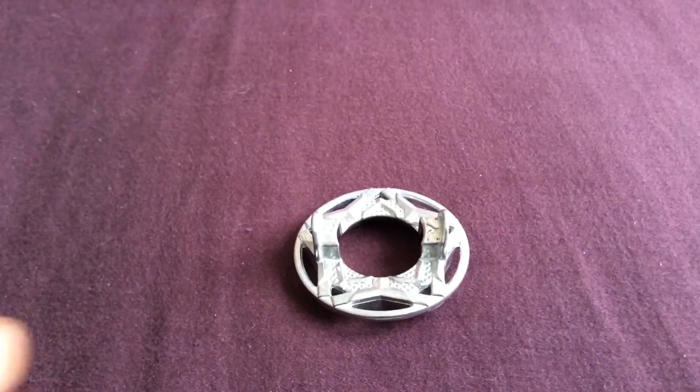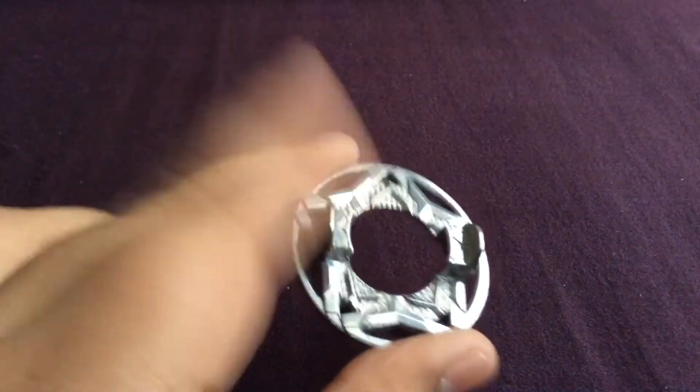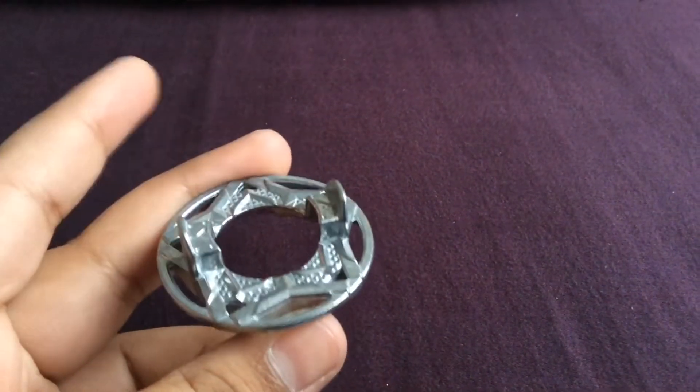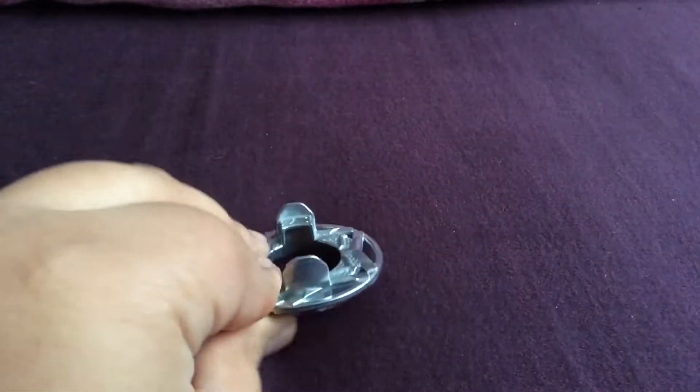Here we have the Yeldisk. The Yeldisk is basically a ninja star surrounded by a ring. It was really good in the Takara Tomi format, as long as it lasted before the frames and forges came out. It was really good, and hopefully it's just as good in the Hasbro format.